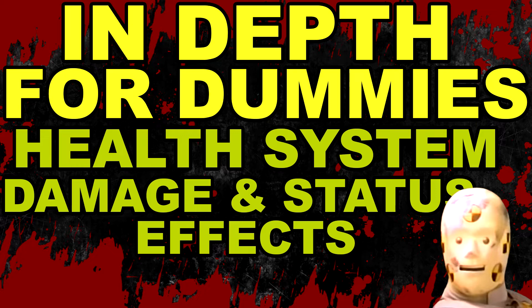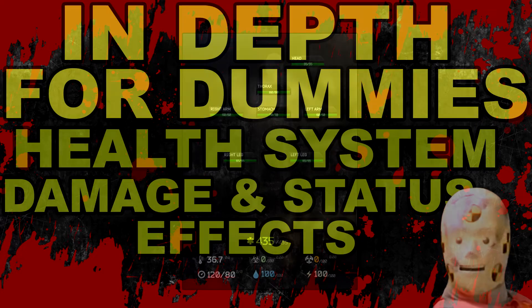Certain elements and systems such as blood pressure, toxicity, radiation and temperature are not yet implemented into the game. That means there's no information about them yet — I cannot do research and I cannot test things out, so I will not be covering those systems in this guide. When those systems get implemented in the future I'll do a separate video about them. With all that out of the way, let's dive straight into the health system.